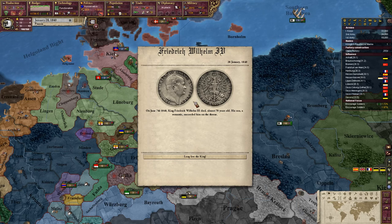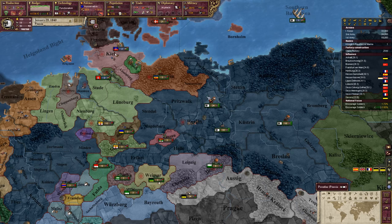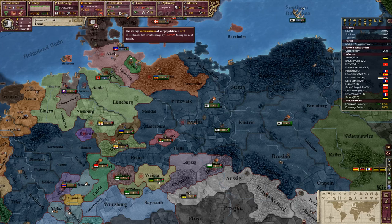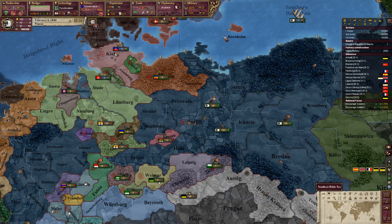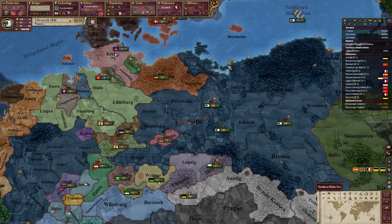On June the 7th, 1840, Friedrich Wilhelm III died, almost 70 years old. His son, a romantic, succeeded him on the throne. All pops in Prussia that support liberal gain consciousness. We've still got very high consciousness. Militancy we don't want, but consciousness we do, because consciousness increases the amount of reforms people want, and reforms are good.